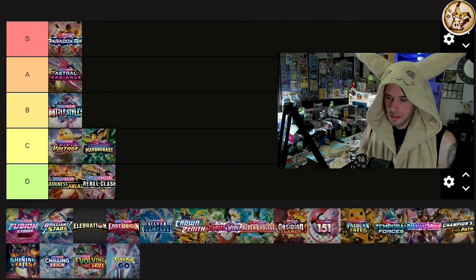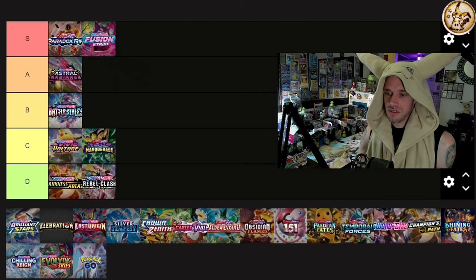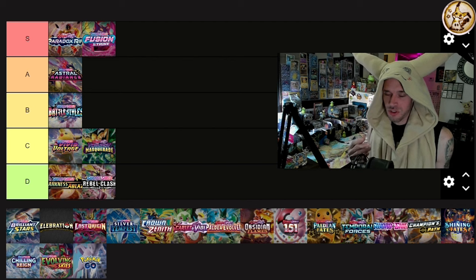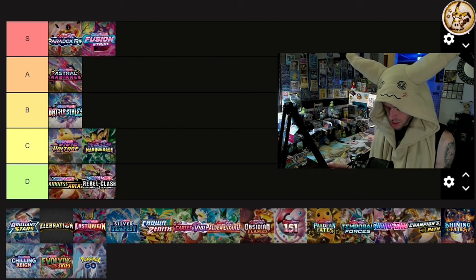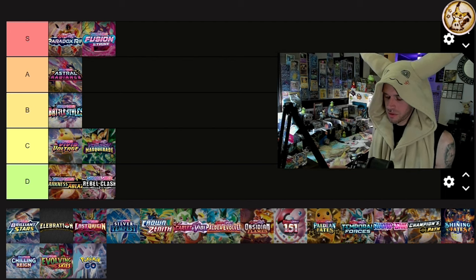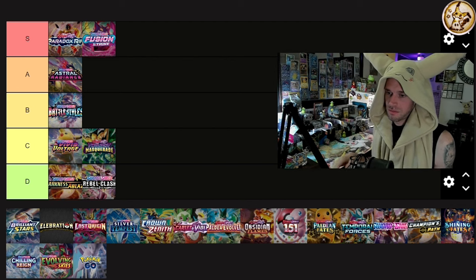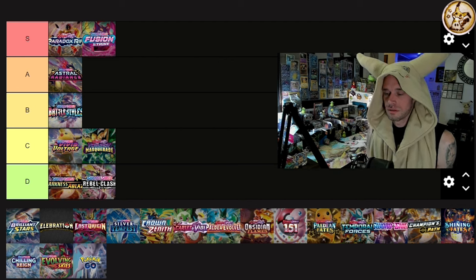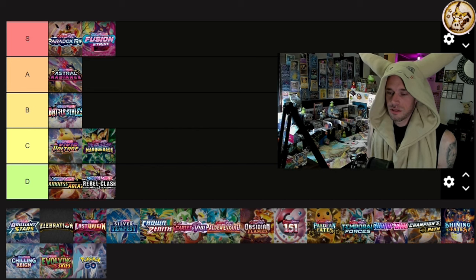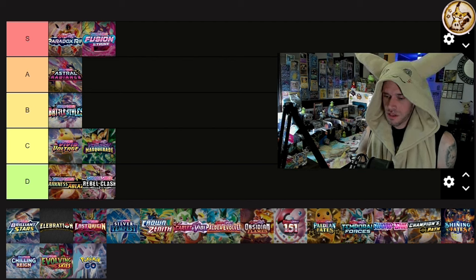Fusion Strike — a bunch of pink and purple alt arts: Gengar, Espeon, Mew, Inteleon. There are a lot of good alt arts — cheap ones, expensive ones, moderately priced ones. No trainer gallery, but for not having a trainer gallery, it's freaking amazing. Oh yeah, Fusion Strike — oh yeah.